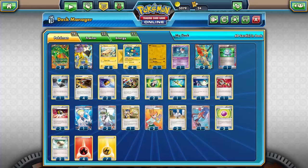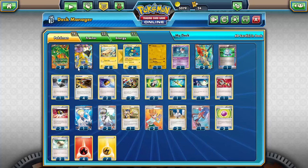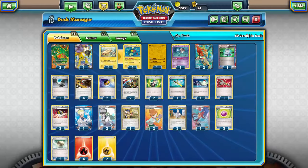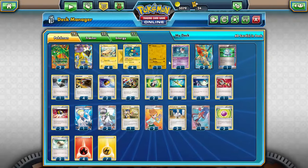The partner in crime is Eelectrik — a lot better than Eelektross. I chose to stick with the basic line and add a non-EX attacker rather than play Eelektross and lose a Dynamotor use. Eelectrik's Dynamotor ability lets you, once during your turn, attach a Lightning energy from your discard pile to one of your benched Pokémon. The synergy is phenomenal: attach energy to Rayquaza, discard it with Dragon Burst, bring Keldeo in with Rush In, Rayquaza goes to the bench, then Dynamotor the energy right back. Once this deck gets going it is very hard to stop.